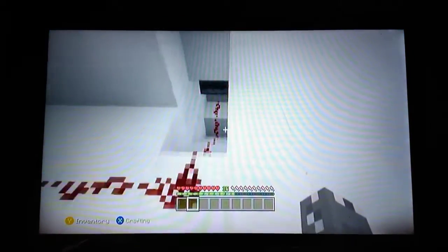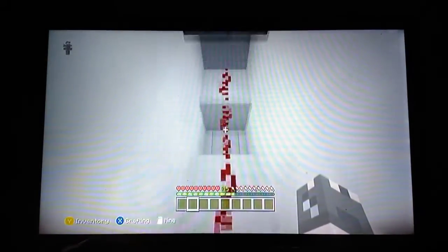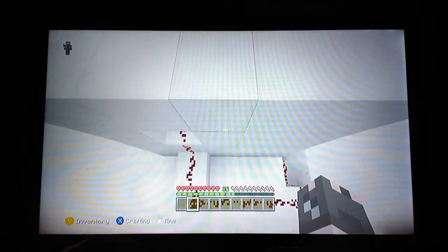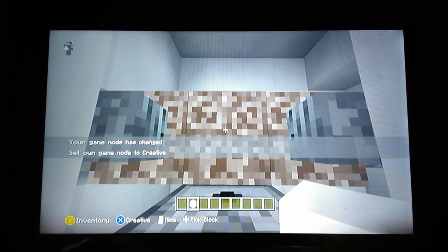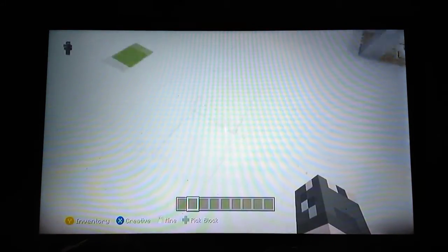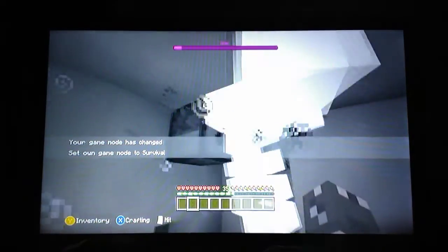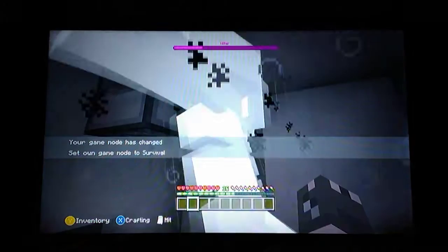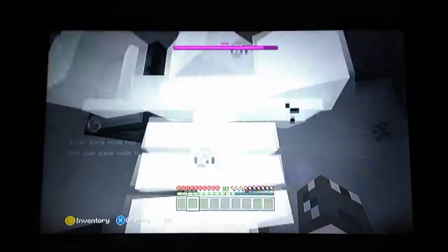And now for number nine — this is another door trap. An observer picks up a redstone signal from the door and sends a redstone signal into this dispenser, which will place a wither skeleton skull right here and spawn a wither. It is suggested that you have mob griefing off, but on works too. And now we're going to get wrecked by the wither — I forgot how long it takes a wither to spawn.